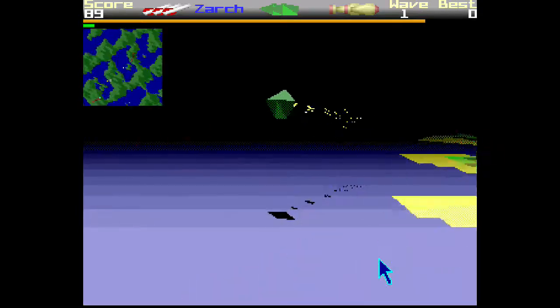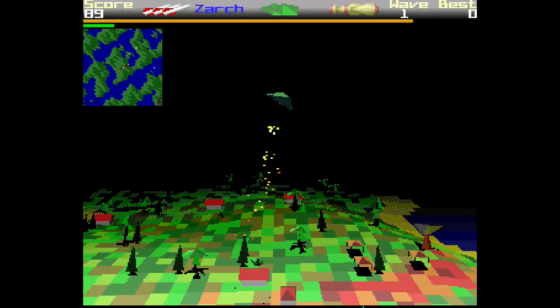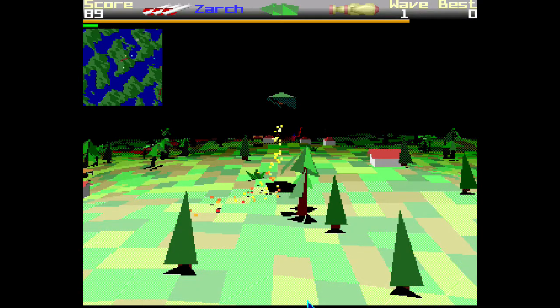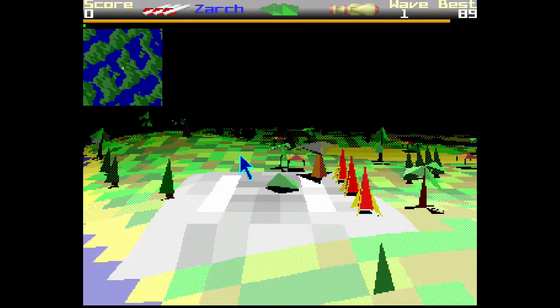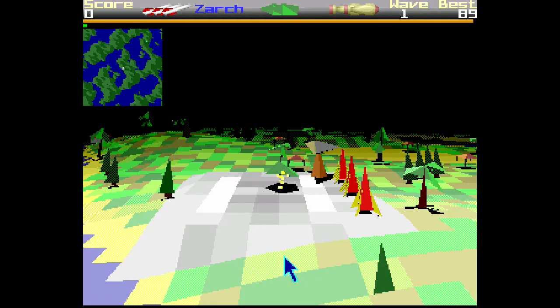What it does change though - we've got some dithering down here on the greens. In fact if I start the level again, these here were previously yellow and they're now a shade of green. That's dithered as well, and there's some dithering on the yellow up there on the beach, and you've got better graduations on the background.